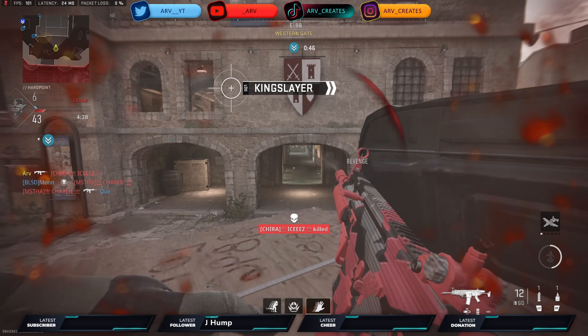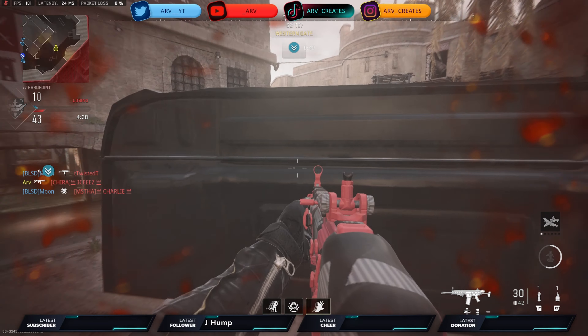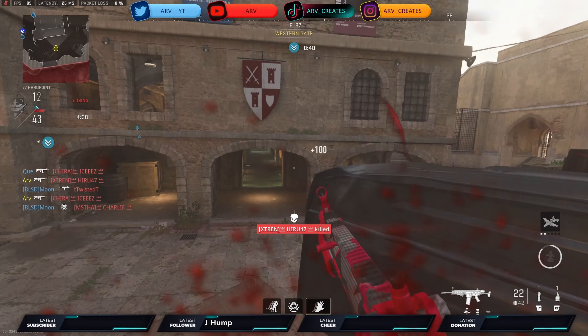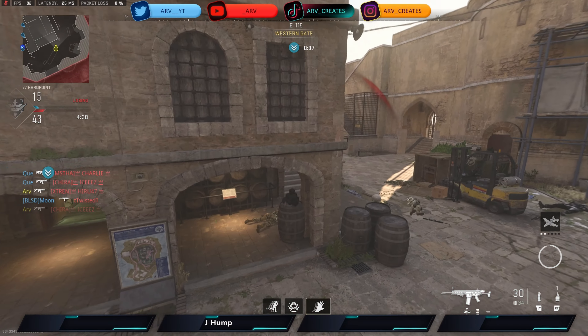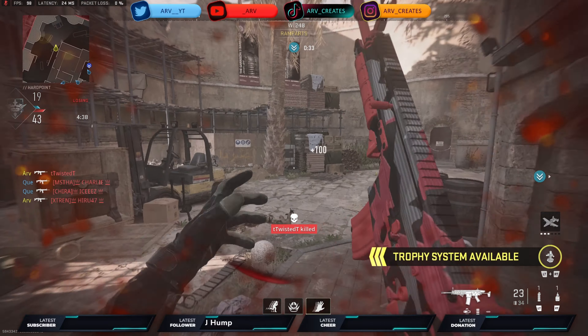There's a guy at the back - we take out one. I'm still playing this little off-angle so I can watch the middle and also watch my right. When I hear somebody jump through - four down. Now this is where you want to push up slightly; they're not going to spawn here.